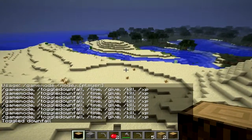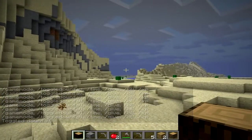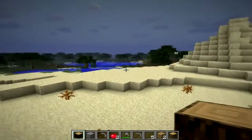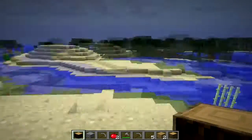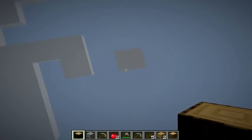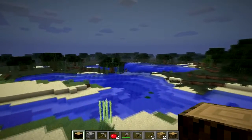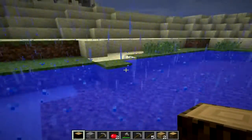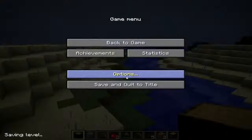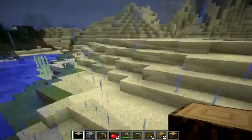If you do toggle downfall, that will turn on rain. The sky has definitely gone dark, but I'm not sure why it isn't raining everywhere. It seems to be biome-specific — that's probably just a bug. It seems to only be raining in certain areas. You can toggle rain on and off.